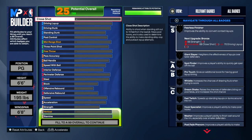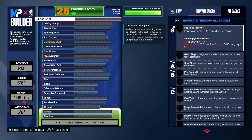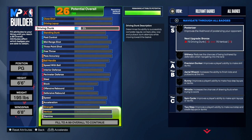When upgrading this build, make sure you upgrade it exactly how I show, because just one stat can get you a completely different build. So make sure you watch the whole video and upgrade as I show. First, we can start off with driving dunk — you guys want to make that an 89.